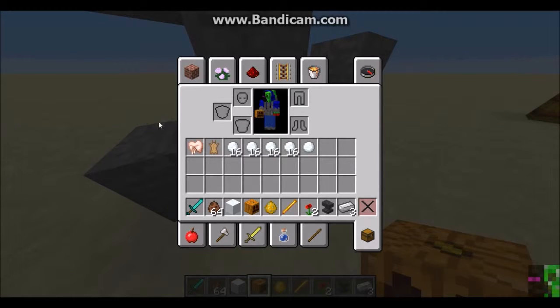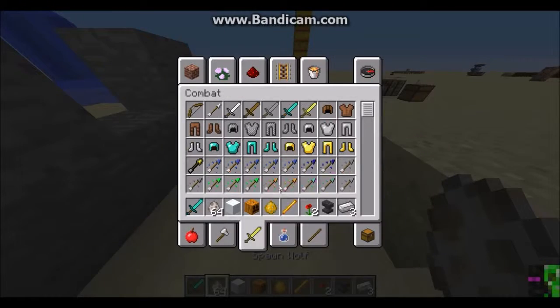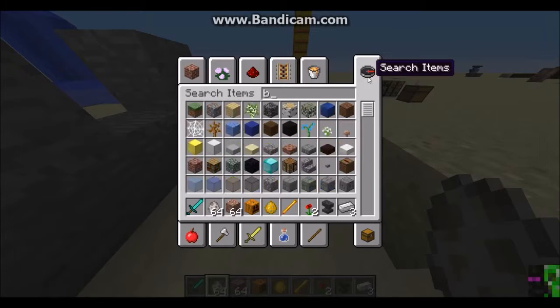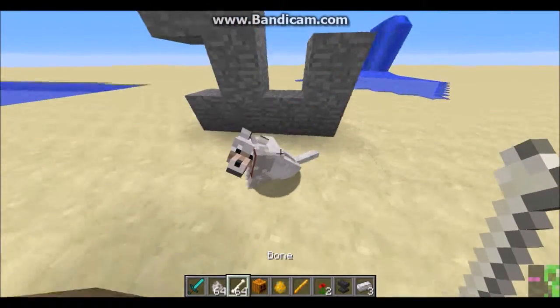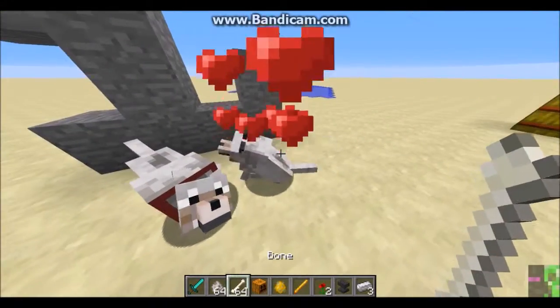Now wolves — when you tame them, they had their collar set back to red, as in before 1.8. It used to be orange in 1.8, but now it is back to red, which is good.